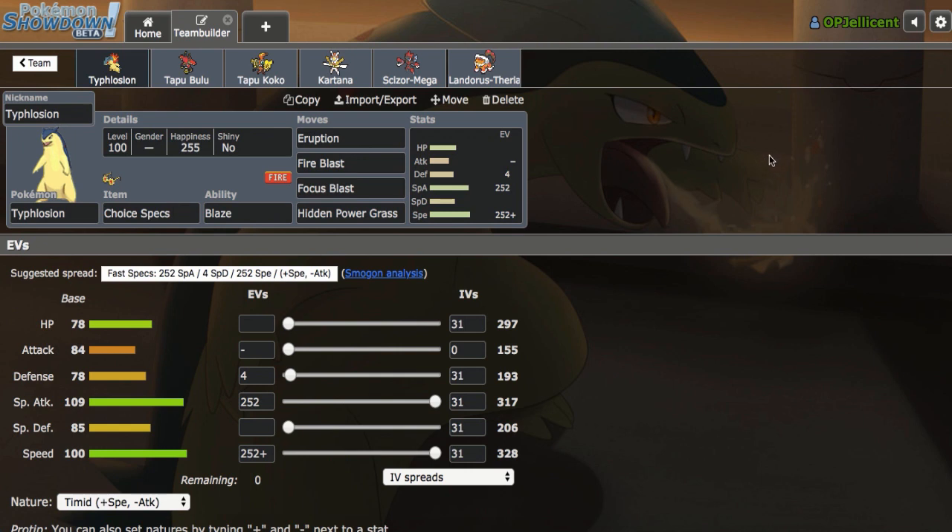It's able to blow back every Pokemon in the tier besides Toxapex and Chansey. Heatran can switch into Eruption, but because of the potential of Focus Blast, which we do have on the set, as well as Hidden Power Ground, that's not a safe switch-in, so they have to predict around it unless they have those two Pokemon.